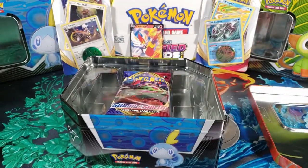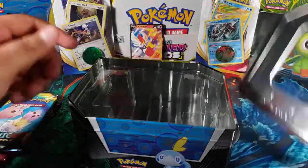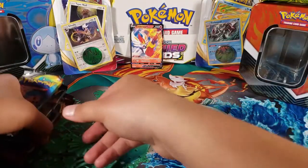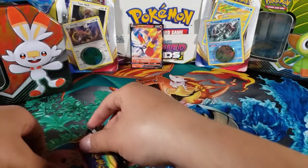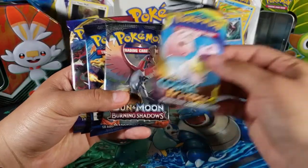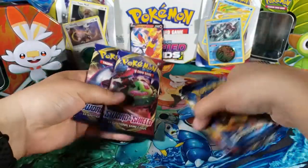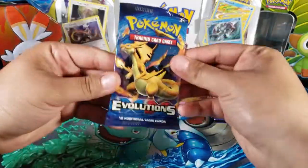Now let's take a look at the packs. Last time I got Unified Minds and Cosmic Eclipse. So what do we have? We have Cosmic Eclipse, Burning Shadows, Evolutions, and then two Sword and Shield packs. At least we got two — I wish it was at least three — but that's what we got. Let's start off with Evolutions.